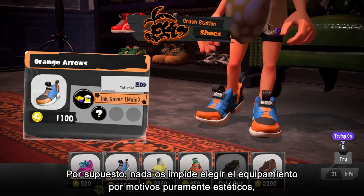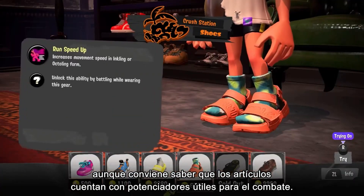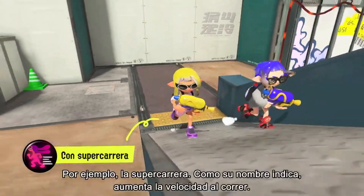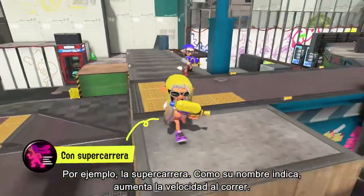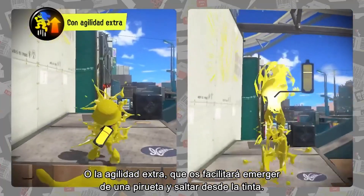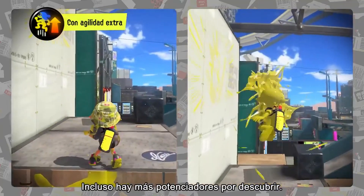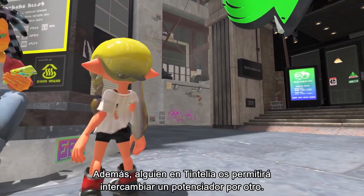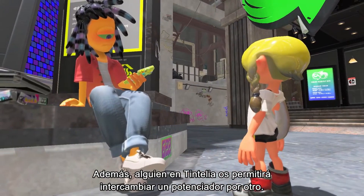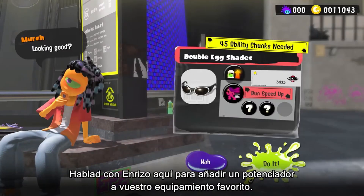You're more than welcome to pick out gear based on its appearance, but they do come with abilities that can help you out in battle. Take Run Speed Up — it can increase your running speed. Or Intensify Action, which improves the Squid Roll and Squid Surge moves. There are even more abilities to discover. Plus, there's a fellow in Splatsville who can swap one ability with another.